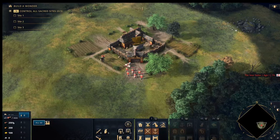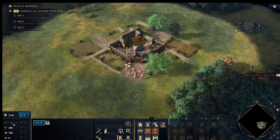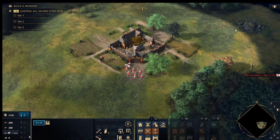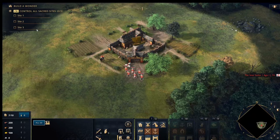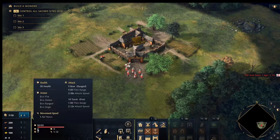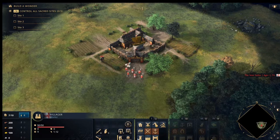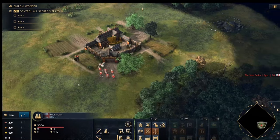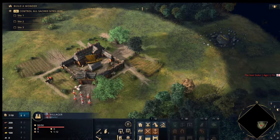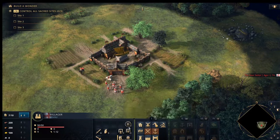Underneath the population display we have resources: Food, Wood, Gold, and Stone. The more you collect the larger the number, and the figure to the right shows how many villagers are working on that resource. Underneath that is the villager button. If you click a villager it gives you the base details about them — their attack and health — along with some menu options. This screen is where you'll probably spend the majority of your time.